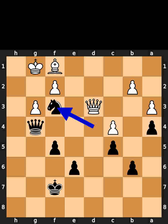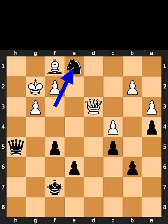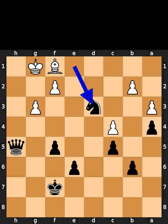Black plays knight to f3, check. White plays king to h1. Black plays queen to h5, check. White plays king to g2. Black plays knight to e1, check. White plays king to g1. Black takes the queen on d3 using the knight.